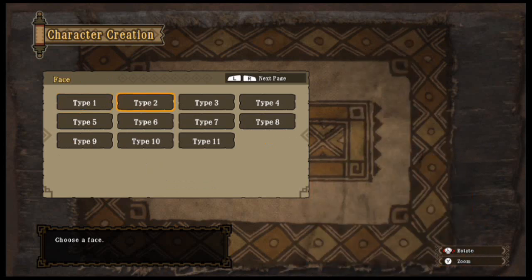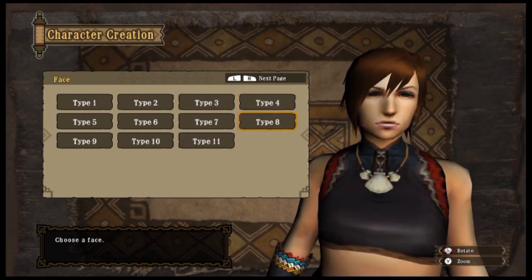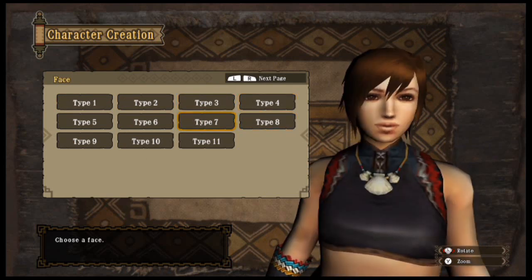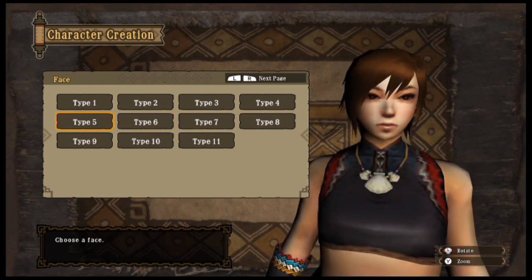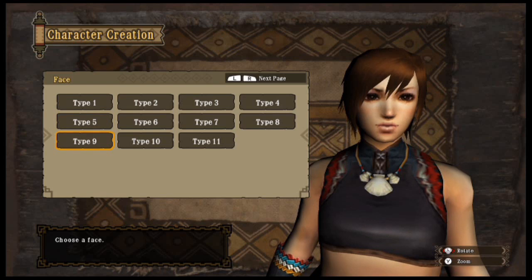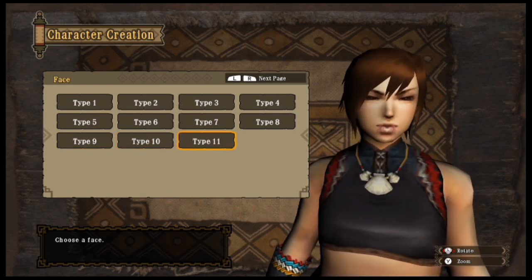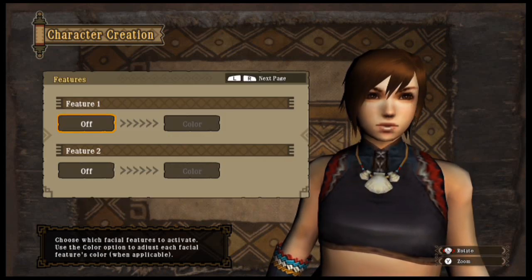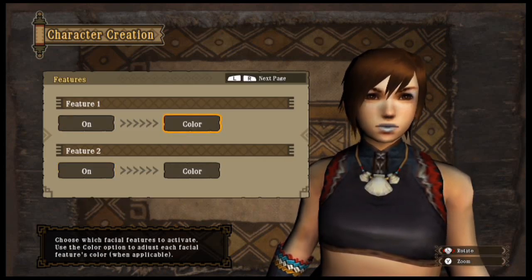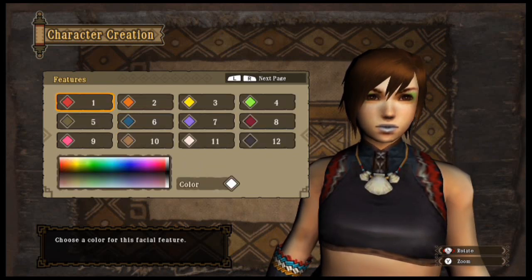And then you have the faces. Again, the same thing with the male character creations — the female character creation faces are basically the same as the past Monster Hunters as well. This is an HD remake of Monster Hunter 3 Tri, which does have a little bit more stuff to it, but basically everything is still the same for the character creations.